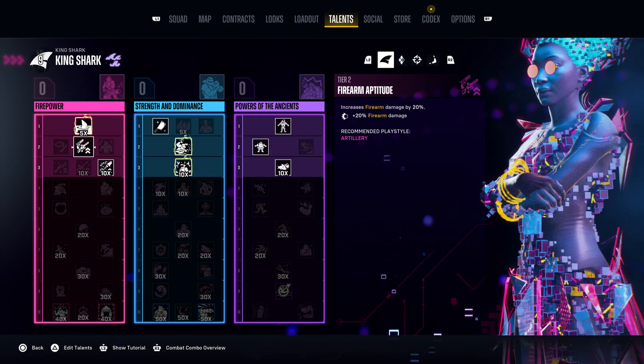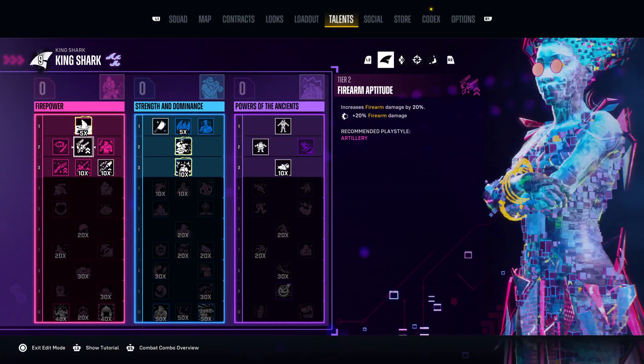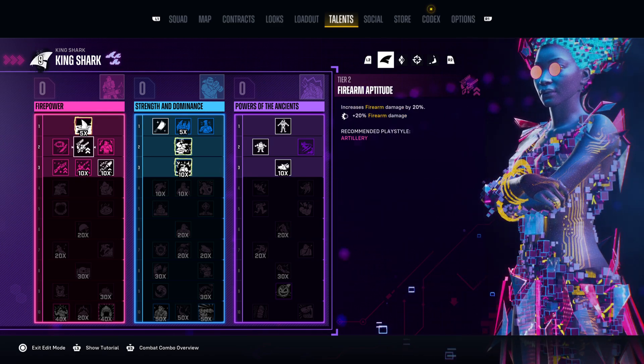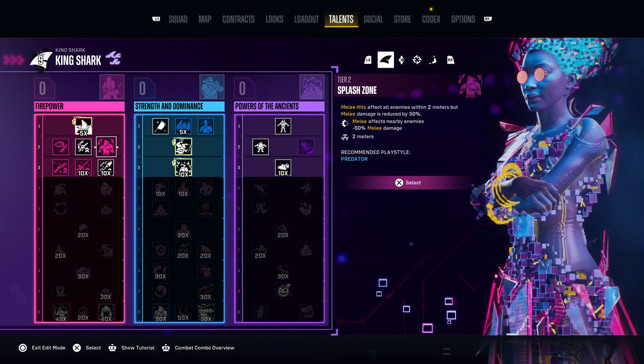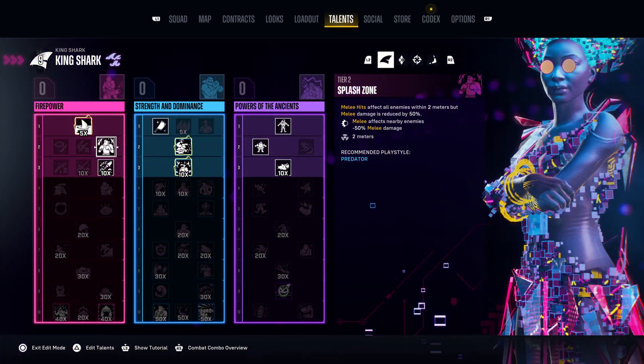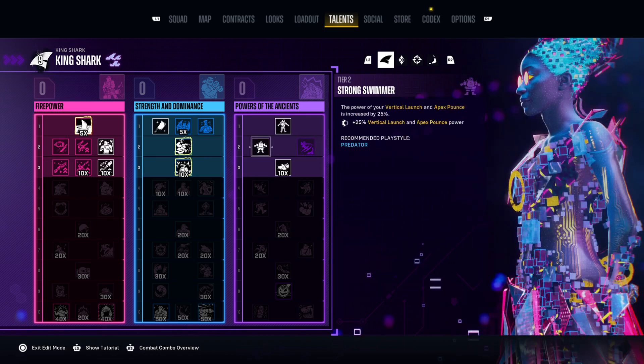If you come over to a particular talent and press triangle, it says 'Edit Talent.' Then you can select the one that you want — so it's firearm damage, melee weapons, melee effects. You press that and there you go. Come over here and press triangle.